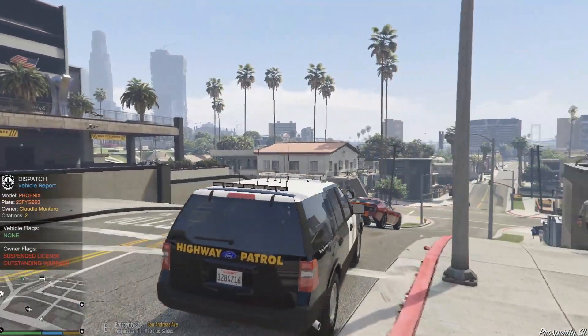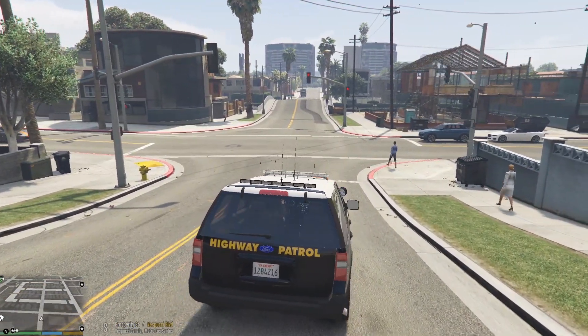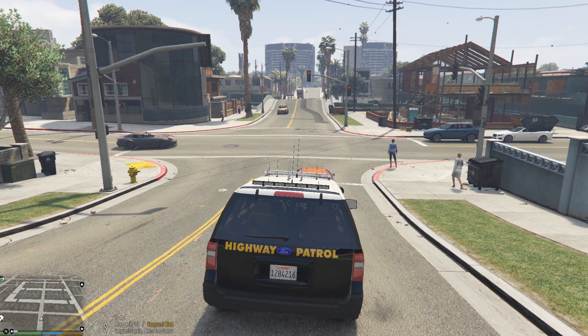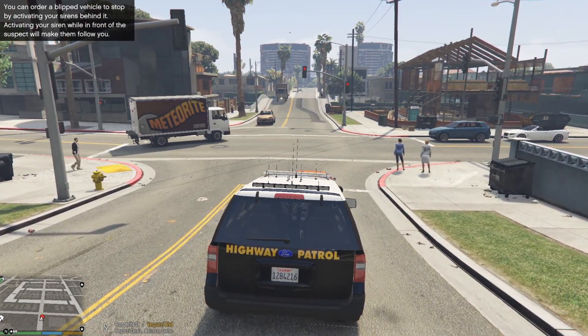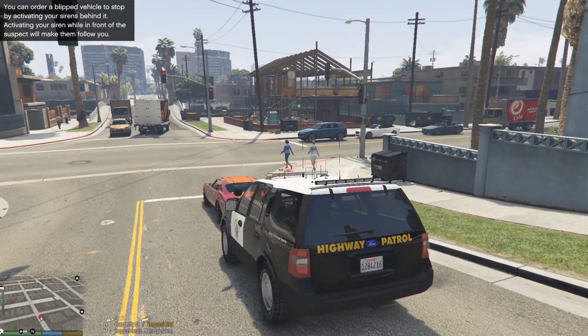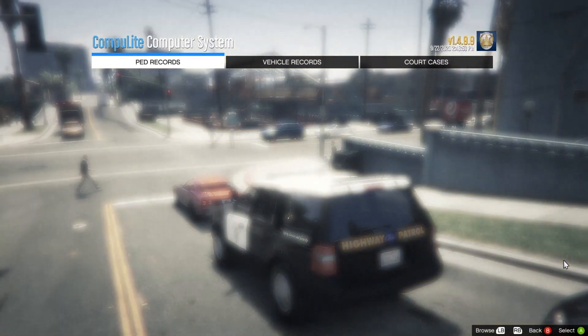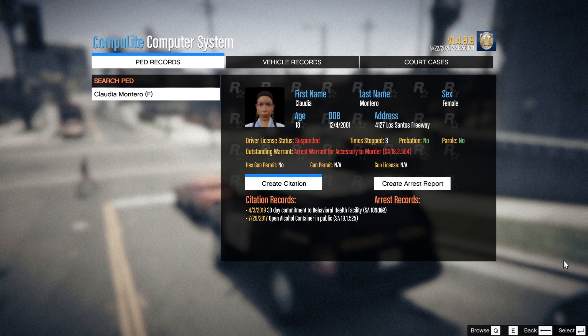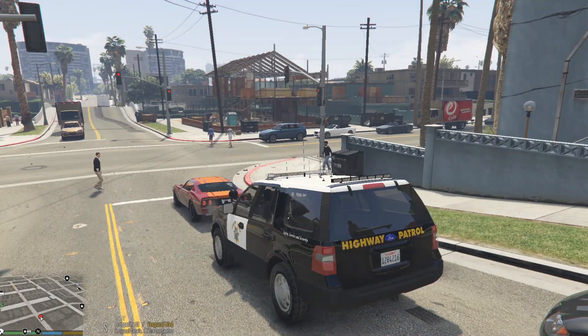Alright guys, you see it right there. We got a flag on this Phoenix — this 80s Camaro. It's going to be a suspended license and it's got an outstanding warrant for the driver. We're going to go ahead and attempt a traffic stop on him. It's going to be on South Prosperity and Vespucci. The driver is Claudia Montero — suspended license, outstanding arrest warrant for accessory to murder, two citation records, and a 30-day behavioral health commitment. Vehicle paperwork checks out. This is going to be a felony stop.